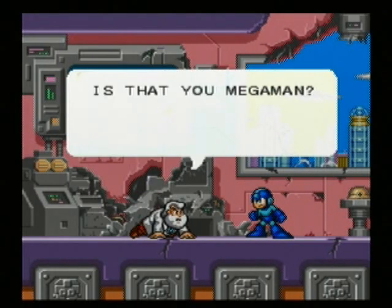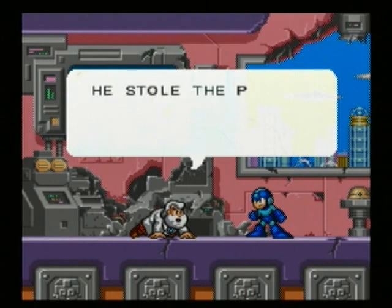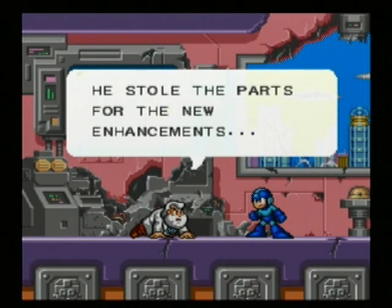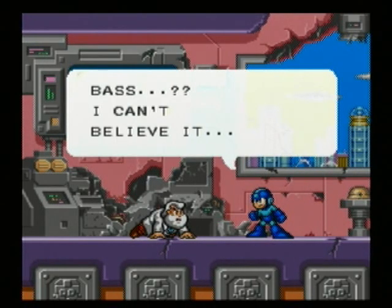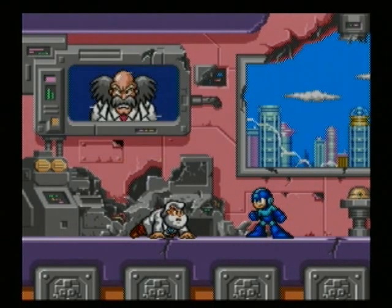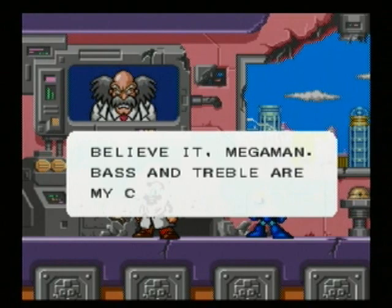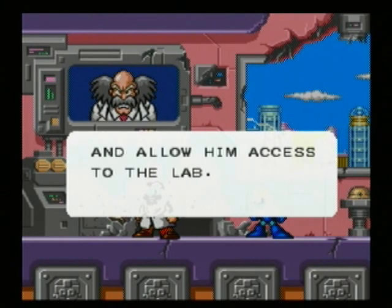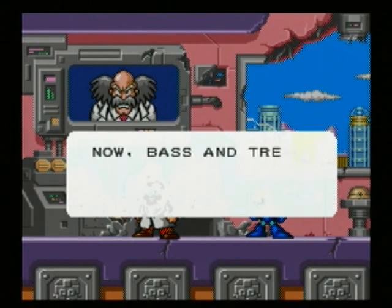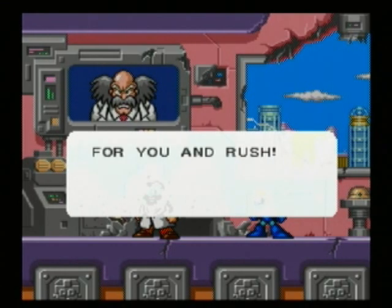'Is that you, Mega Man? I can't see you, you're too far away.' 'Bass went berserk after I completed his repairs. He stole the parts for the new enhancements.' 'Bass? I can't believe it.' 'Like I said, far too trusting.' 'Believe it, Mega Man. Bass and Treble are my creations. I knew that you would be stupid enough to trust him and allow him access to the lab. Now Bass and Treble will use the enhancements meant for you and Rush.'